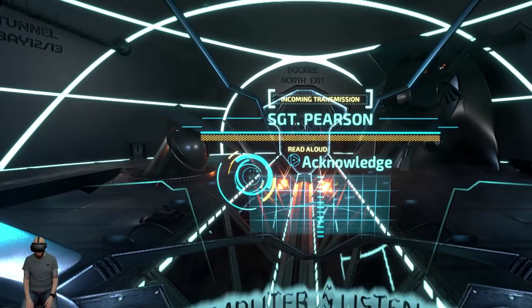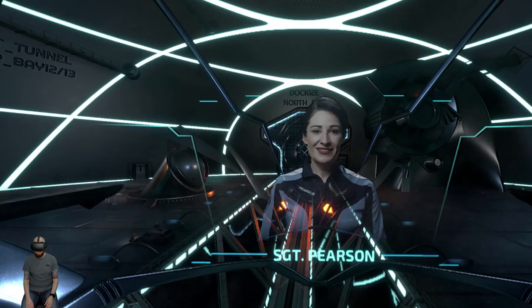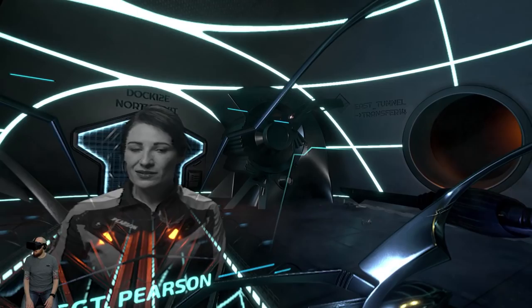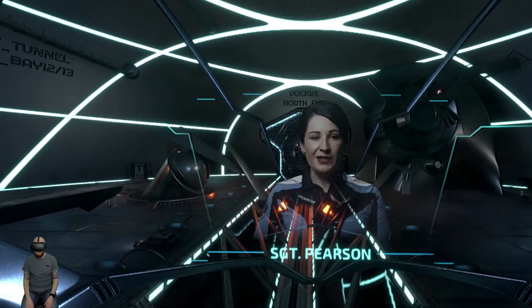Acknowledge. Hello Commander, I'm Sergeant Pearson. I've been assigned on your wing today. On my ears as a fighter pilot, I've never been assigned an escort mission before but here we are. What's the inside of the factory look like anyway? They don't let us sergeants in there. It looks pretty cool. Well, if you think that's cool, you're going to love our mission. Whatever else it may be, the Peace Soul System Factory is where we put together new ships like your XR-71. Commander, do you want to know more about me or your ship? Or would you rather just get on with the mission?